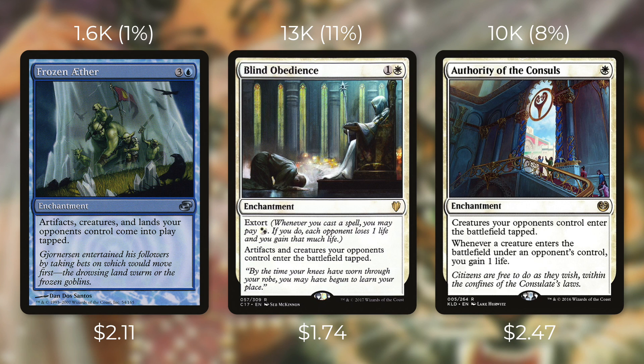Then there's Authority of the Consuls, which costs $2.47 and is currently seeing play in over 10,000 decks. It's an enchantment for just a white that says creatures your opponents control enter the battlefield tapped, and whenever a creature enters the battlefield under an opponent's control you gain one life. Unlike Kismet this only affects creatures, not artifacts or lands. Since you can play it on turn one it can be extremely effective and gain you a lot of life, but it won't slow your opponents down as much as Kismet does. I think people give enough respect to Blind Obedience and Authority of the Consuls but not enough to Frozen Aether or Kismet — lands coming into play tapped makes a huge difference.